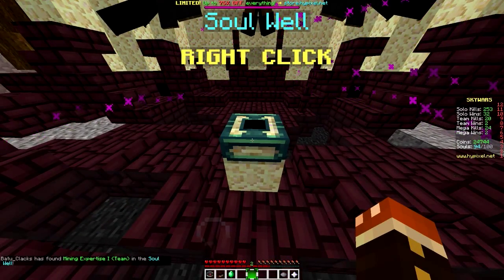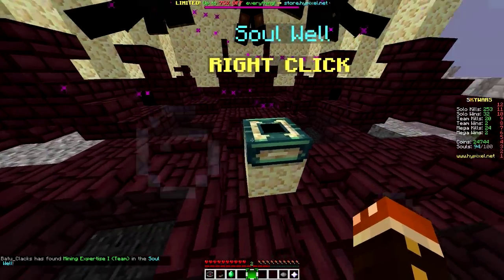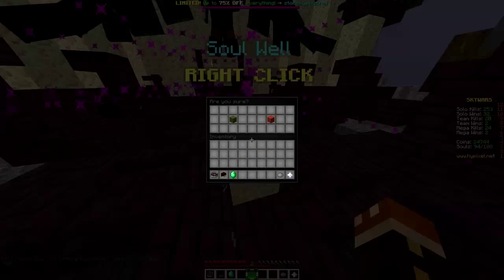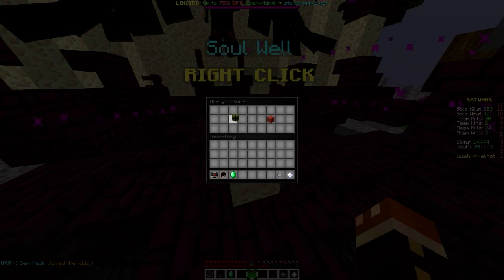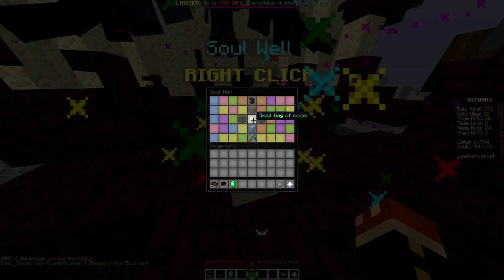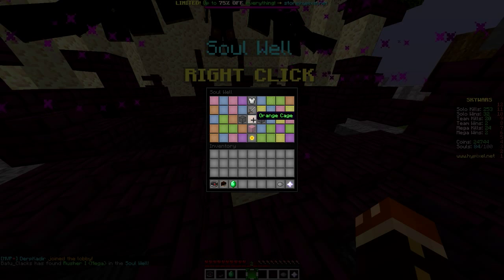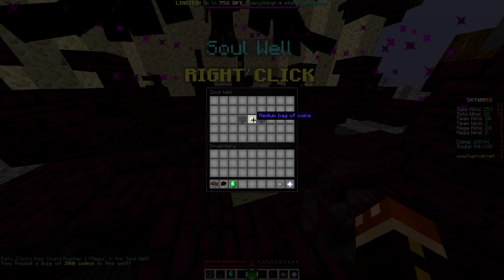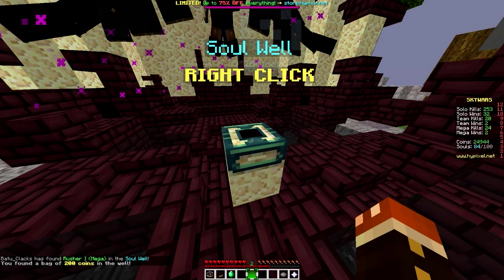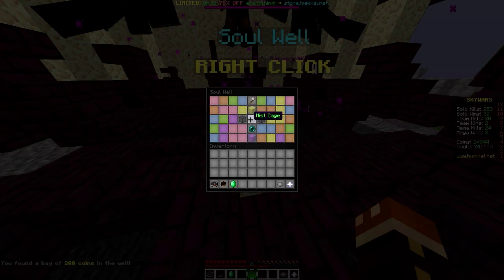We'll go over everything as the series goes. We just used 10 souls, so we can go up to the Soulwell again, click it, confirm and roll for a new item. We're going to see what we get — a medium bag of coins. Alright, that's not the best, but we have 200 coins, which is pretty nice.